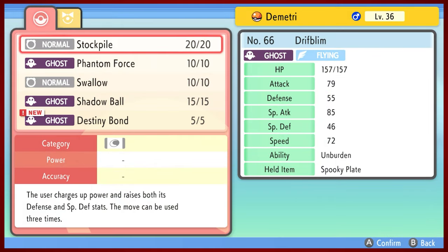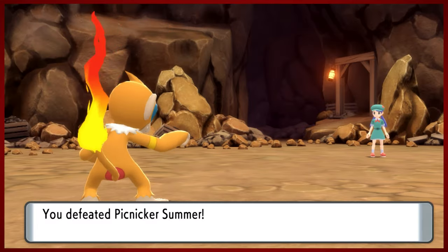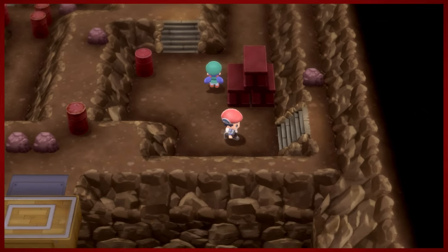Okay so here we go - new move, Destiny Bond. You can use this - it's kind of like you're self-destructing a little bit. You are basically using it to take the Pokemon that you're facing down with you. I think that's cowardice. Will not be applying that to my team of go-getters.